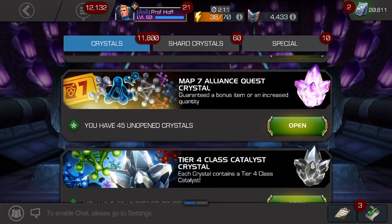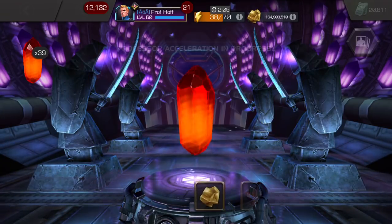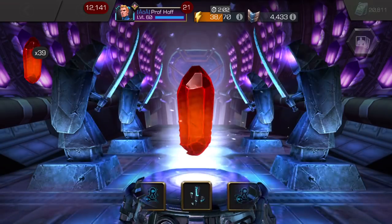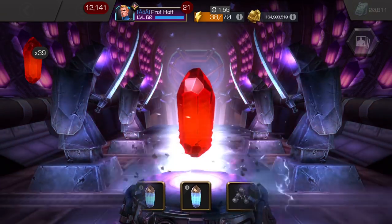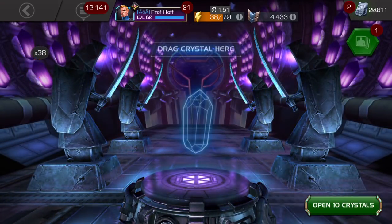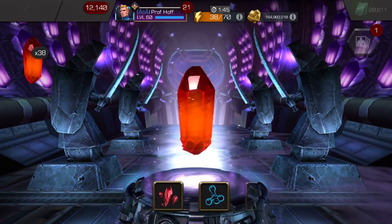Now we have 40 of these, so we're going to do the same — 10 fast tap and 30 pop. Most of the time it's ISO for me in these, but I love the Tier 1 Alphas. Six-star shards and Tier 4 Class Catalyst fragments — if you don't play this game and you hear me talk about these crystals, it's just going to sound like the weirdest nerd language ever. But I'm kind of proud of that.